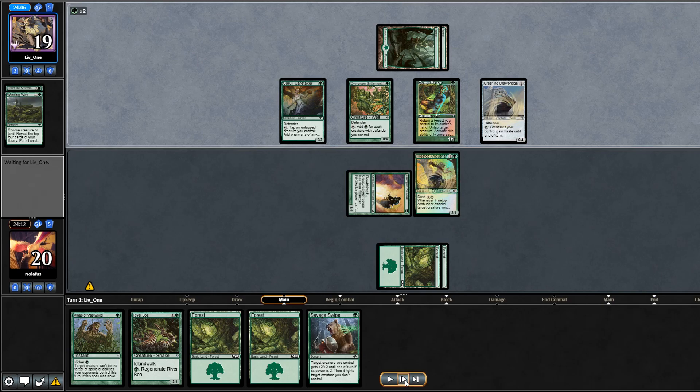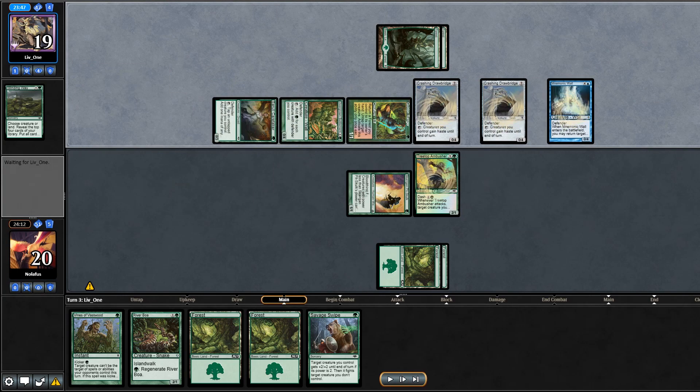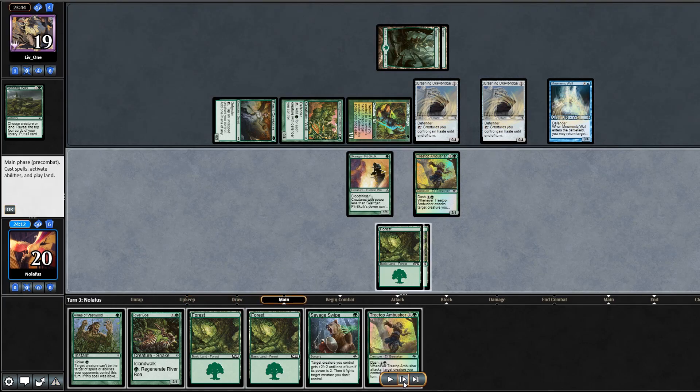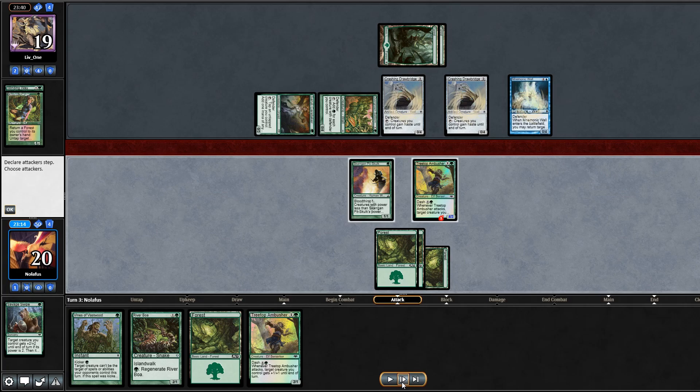From Winding Way they grab another Overgrown Battlement — horrible. If I kill one Battlement they have another; if I kill the Axebane Guardian they still have two Battlements generating huge mana. They have a second Crashing Drawbridge and a Mnemonic Wall — they grab something back with it, I accidentally clicked through the log. They pass back. I draw another Treetop Ambusher. I decide to kill the Axebane Guardian to remove the untap ability — the Battlement gives mana anyway.